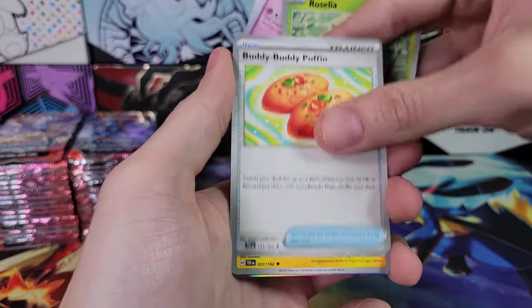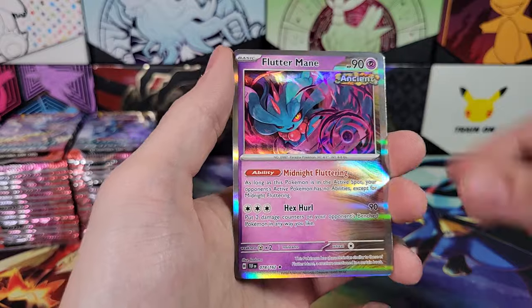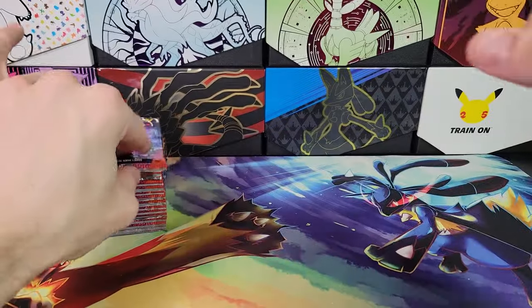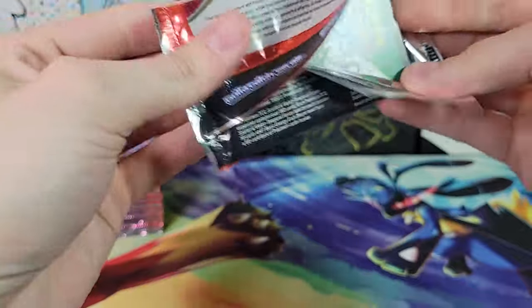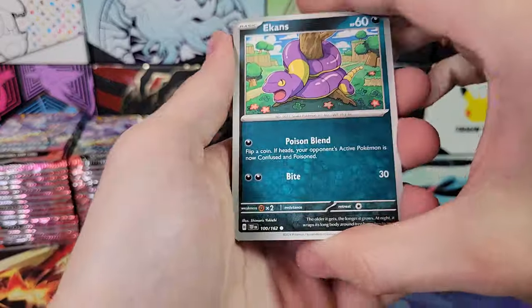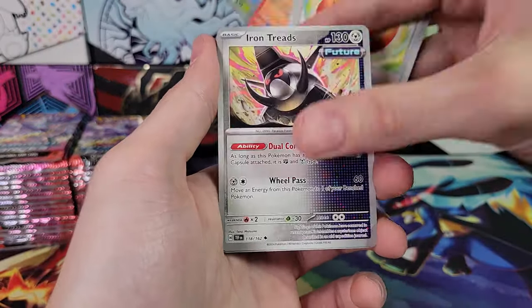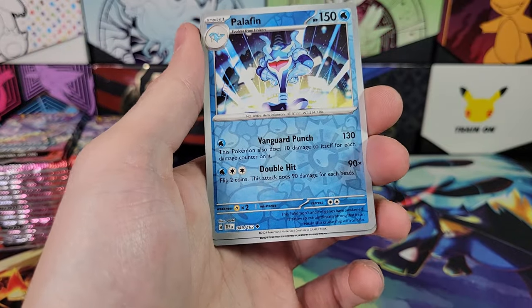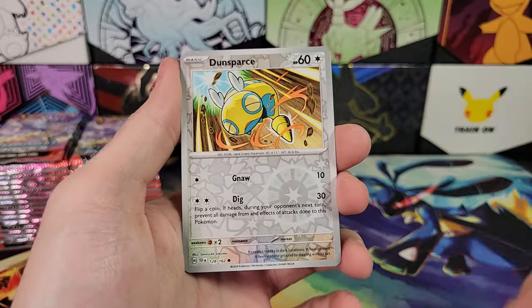Going quick through the bulk: Ponyta Reverse, Perilous Jungle, Fluttermane. I think the first box had 15 hits if you include the Ace Specs. Second box also had quite a few. Let's see how many we get in this box. I have still not pulled a special illustration rare Pokemon — every special illustration rare I've pulled has been a trainer.